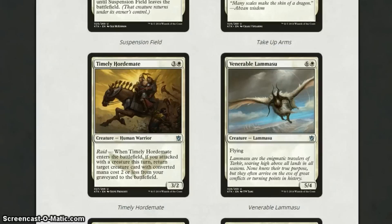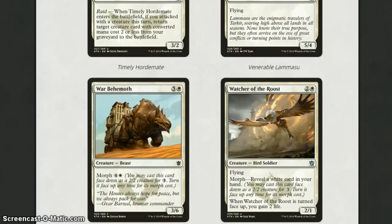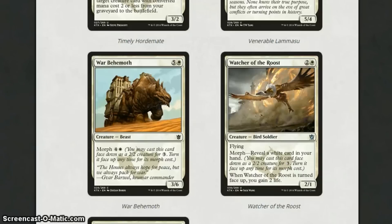Vulnerable Lamassu is 7 mana for a 5-4 with flying. It's a decent creature — I like the fact it's got flying and they didn't just leave it as a 5-4 for 7. It's still quite an expensive mana cost, but it's going to be good in sealed with good evasion. War Behemoth is 6 mana for a 3-6 with Morph for 5. It's a pretty basic creature with strong defence, but a lot of creatures in this set are pretty strong, so I don't think it'll last all that long.